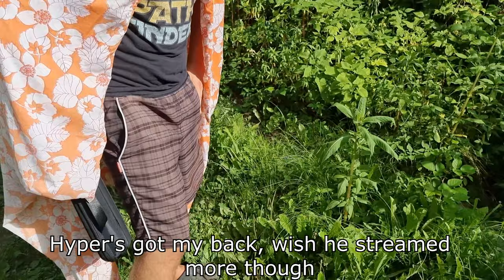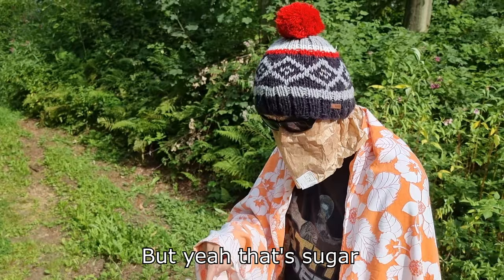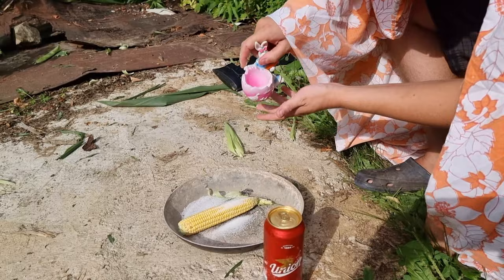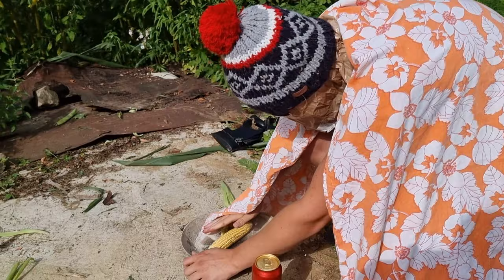We need some sugar. I got this in my little container — I don't know what it is, like a rabbit or something — but yeah, that's sugar. The first step is to lightly sugar your corn, just like that. Roll it in so it's completely covered.